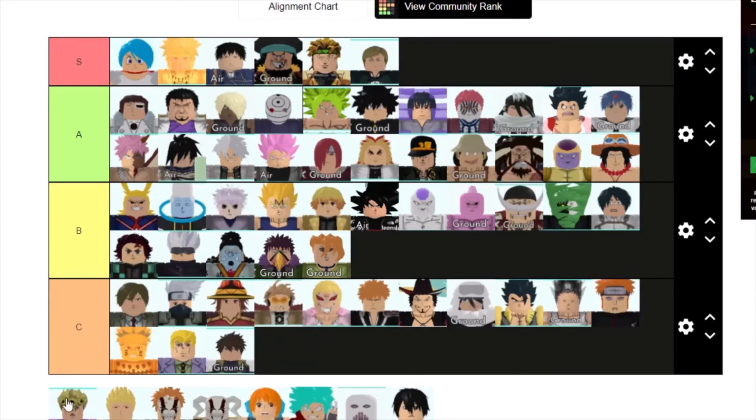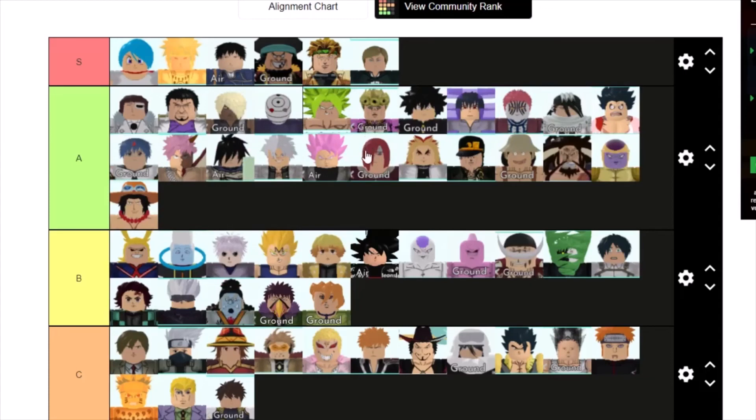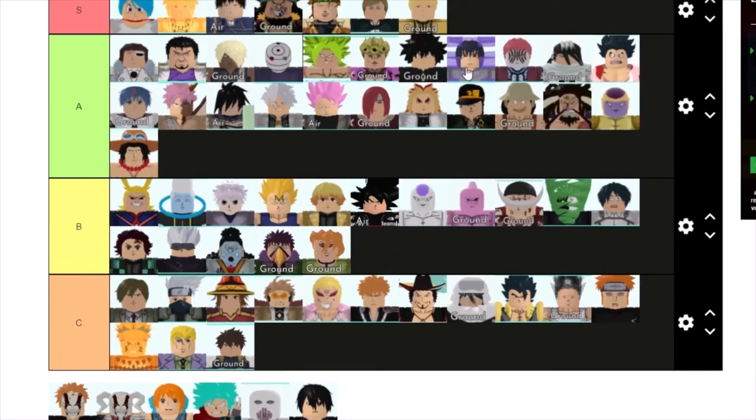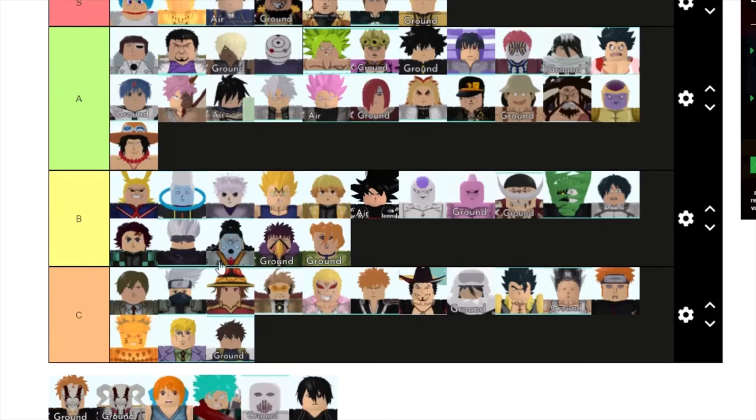Suzaku is C tier because you cannot even place him down. Giorno is probably middle A tier — he's a little pricey but his damage is not bad overall. Gilgamesh is going to be an S tier unit because he's amazing for killing bosses — even though he costs a lot, he's still worth placing down for his DPS. You can probably place one of them down after selling your Bulmas.